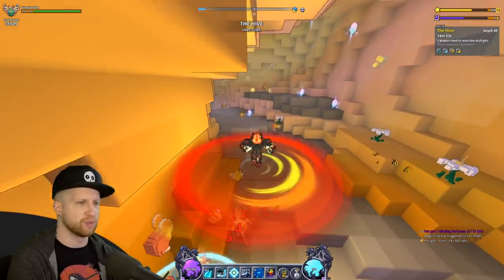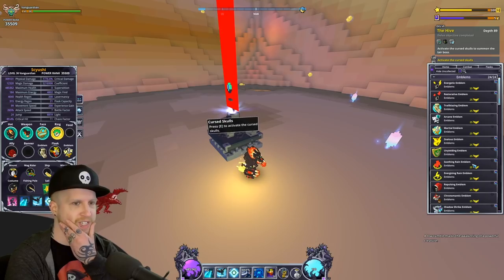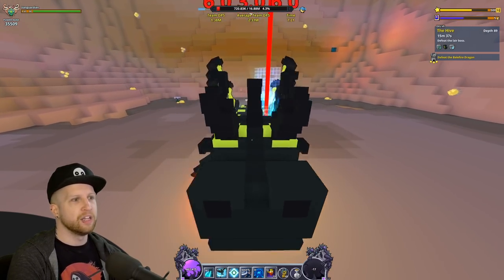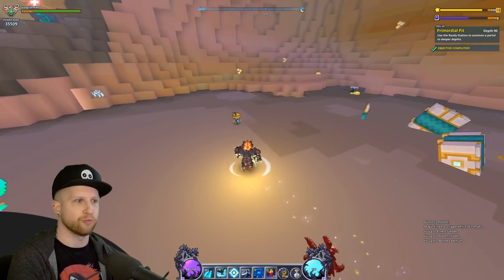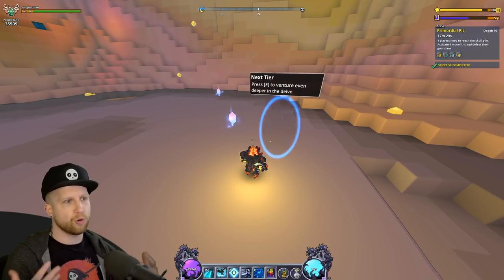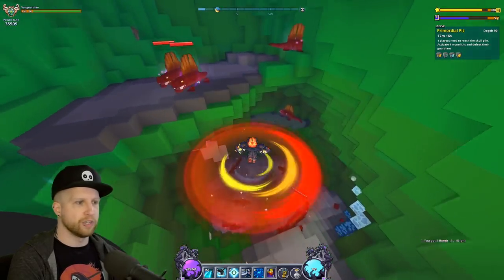I'm also noticing I can change my flasks — I can use the Trailblazing emblem. That means I also don't need Marshal, so I could swap that for Chrono for the cooldown. We're already destroying everything anyway. Look at this — compared to other videos where it takes half an hour to get through all the difficulties. We're only at 90 depth instead of 130, which makes a big difference. Late game you'll need a group, but the gear you get out of it isn't really worthwhile.